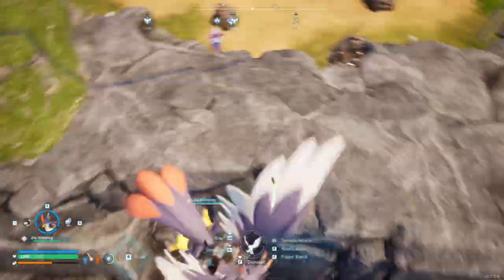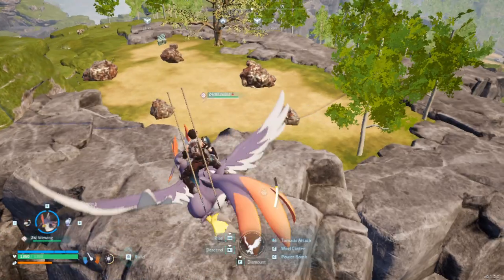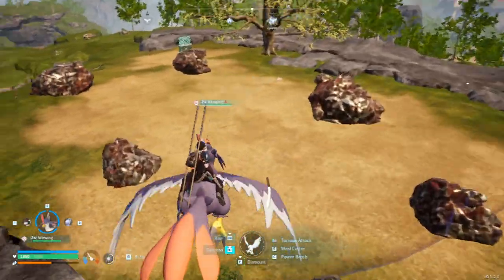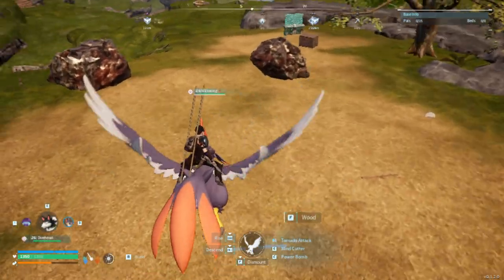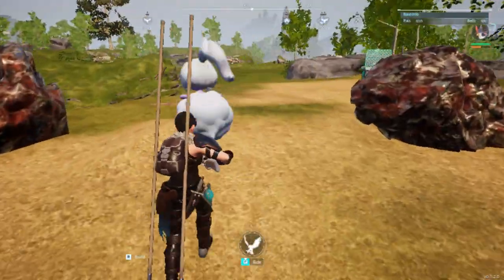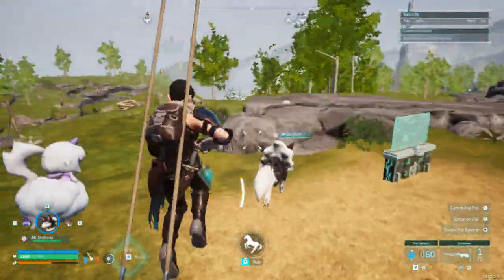The funnest way to travel is with the flying mount — you fly around, get the green collectibles and the eggs. And if you want to catch pals, I use the wolf. Sometimes it takes time to dismount.